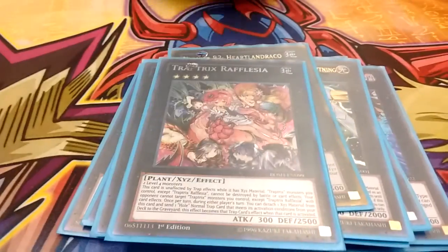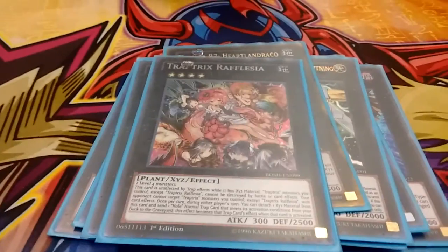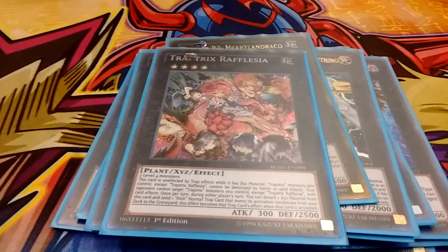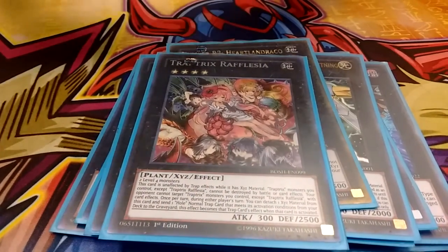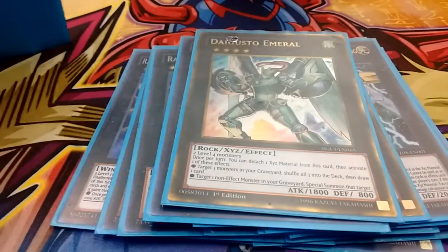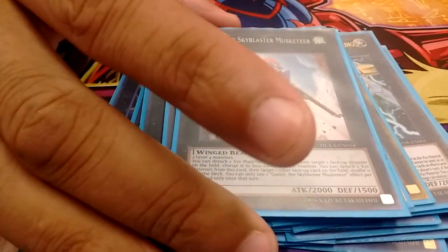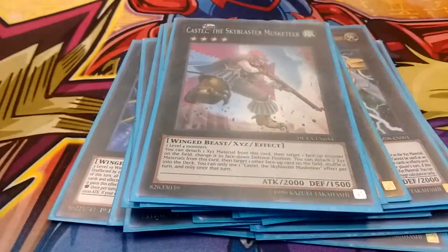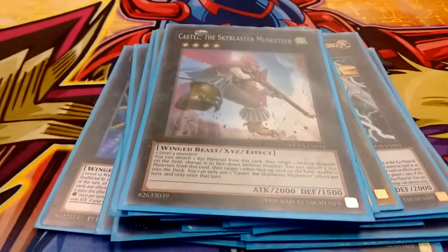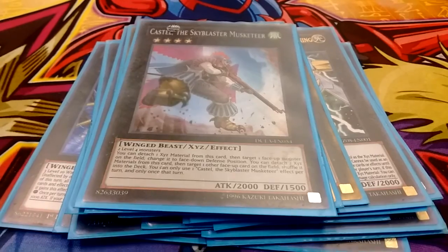We play 1 Trap Trick Floodgate, which goes with the 3 trap holes in the deck and can pretty much just keep your opponent from going to a big place. 1 Daigusto Emeral to help recycle the Force Strix and get an extra draw. And the Skyblast Green Musketeer — if there's a monster on the field that you don't like, unless it's Cosmo, you can just bounce it back into the deck and you're pretty much set.